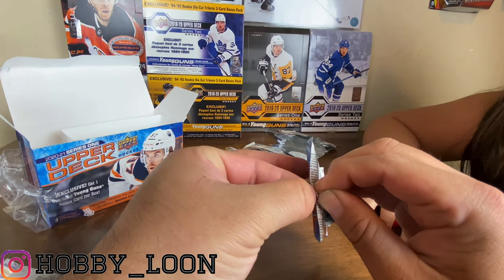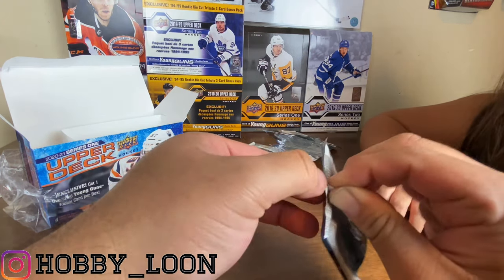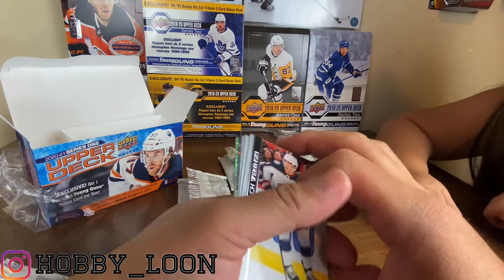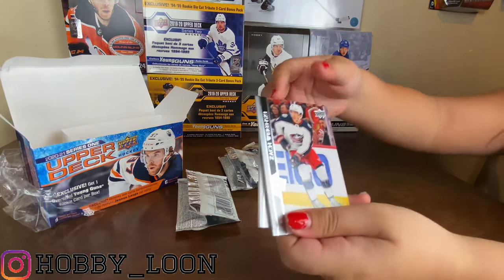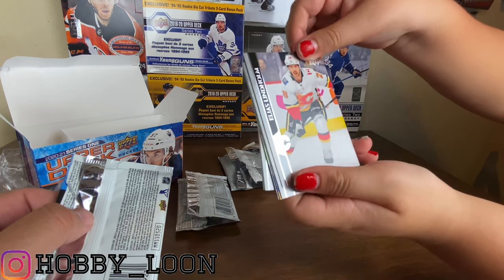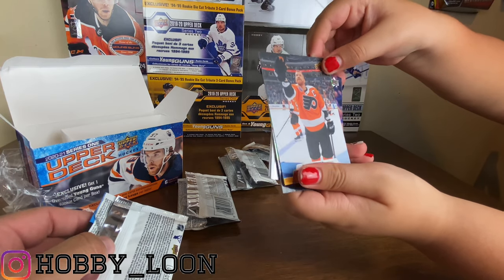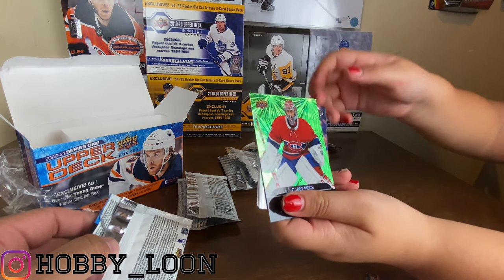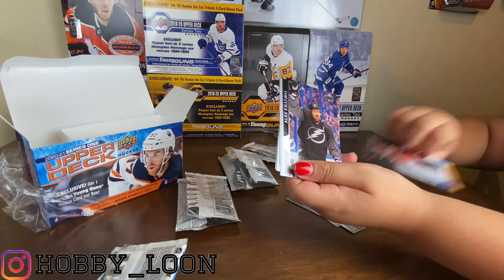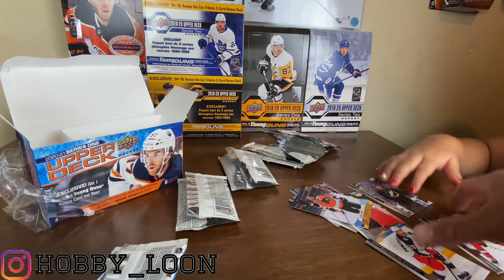It's probably gonna be a Dazzlers - and there you go, it is a Dazzlers! Zach Werenski, Elias Lindholm, we got a P.K. Subban. And we got two things in one - no wonder - a Claude Giroux canvas and a Carey Price Dazzlers! I don't think I have that one, which is a great one to get. Some good Dazzlers here. Also Alex Killhorn, Mike Riley, Oliver Bjorkstrand, and I got a clear cut of that guy too.